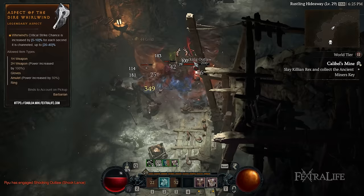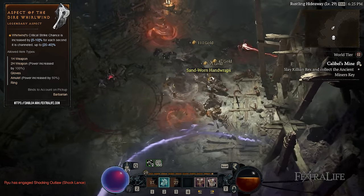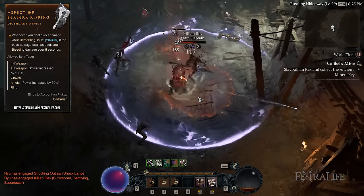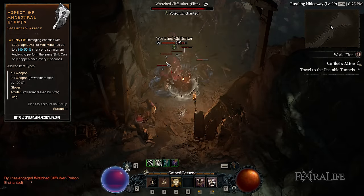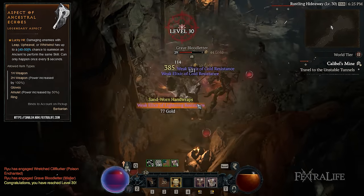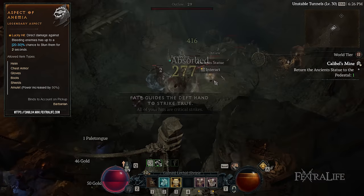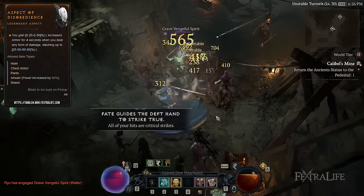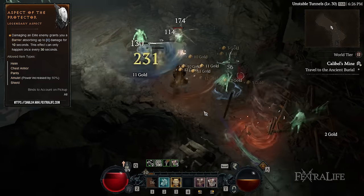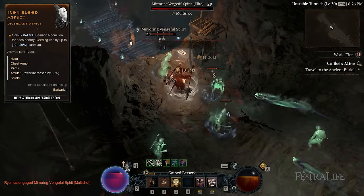For offense, you'll want the Aspect of the Dire Whirlwind, which increases Whirlwind's critical chance based on the time you're channeling Whirlwind. Aspect of Berserk Ripping makes it so that while Berserking, you inflict part of the damage as bleed. Aspect of Ancestral Echoes, while using Whirlwind, summons an Ancient that mimics your Whirlwind for a short duration, boosting your damage further. And Aspect of Anemia gives a chance to stun bleeding enemies when damaging them. For defensive aspects, you'll want Aspect of the Disobedience, which grants increased armor while hitting enemies, and Aspect of the Protector, which gives you a Barrier Shield when you damage an Elite.